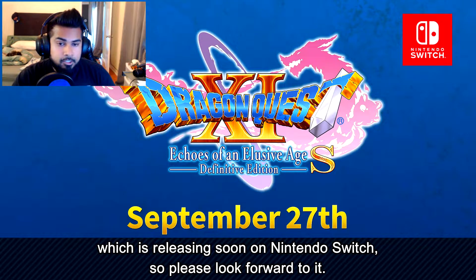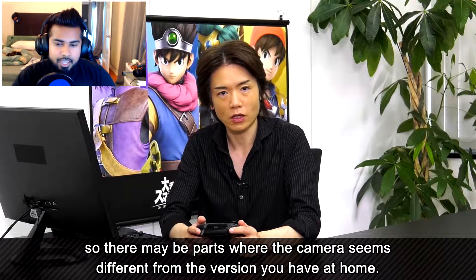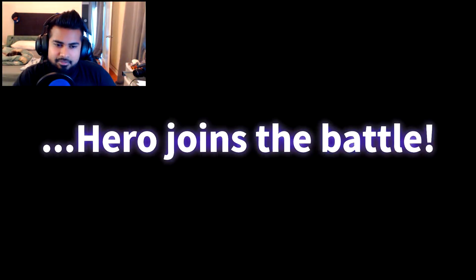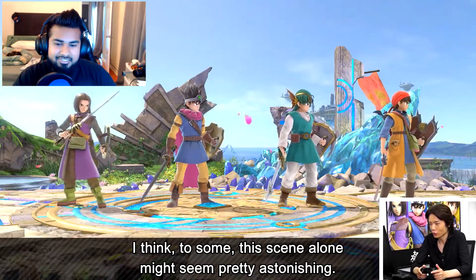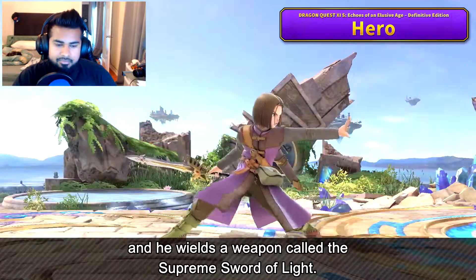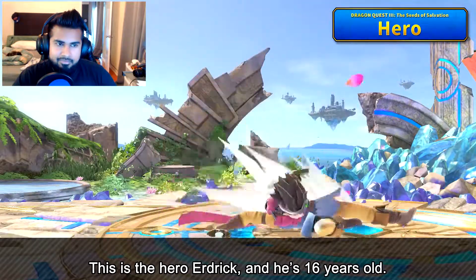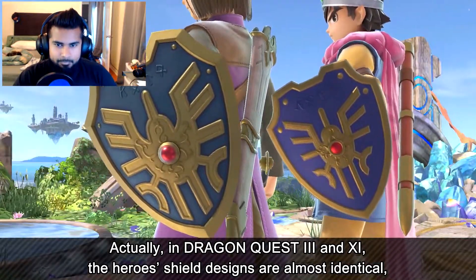That looks interesting. I'm still playing Dragon Quest 11 - I'm towards the end of it, I haven't finished it yet. I went back to it the other day, but I saw that the Nintendo Switch version is actually going to be including a top-down old-school RPG style of the normal game, which is crazy. You can transition between the two of them, I believe. They look really good. I thought this guy was a little bit shorter - they probably had to make him a little bit taller for hitboxes to match with the other characters.